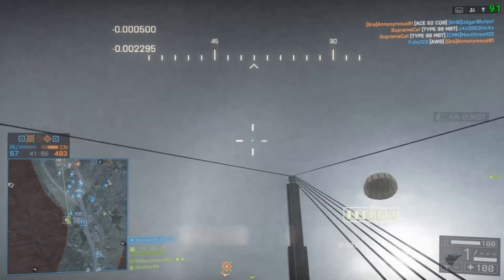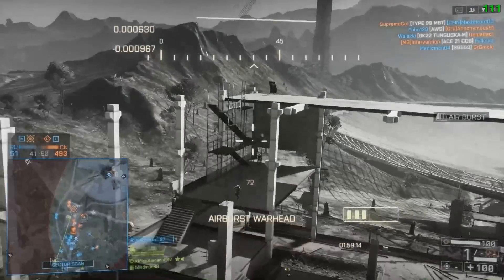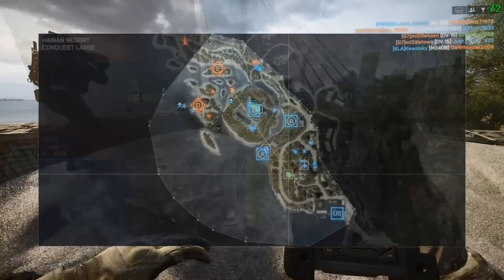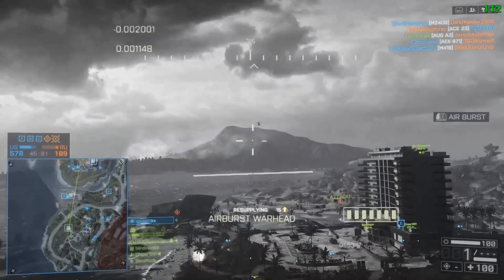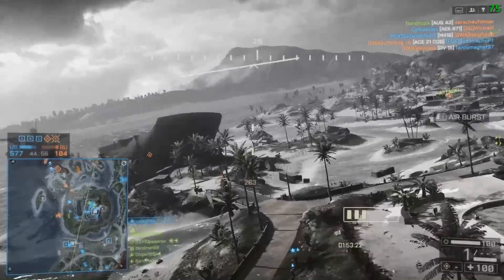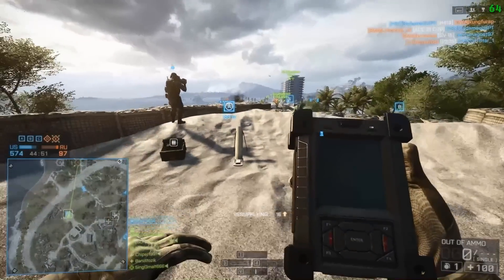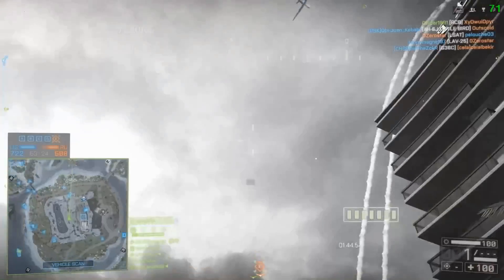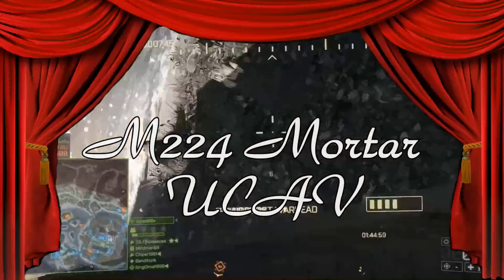Infantry troops should not have weapons that let them sit in the back, not playing the objectives, just launching things across the map to get kills. The U-Cav I believe is fixable — remove the airburst from it and make it so it can't be reloaded from ammo bags. Then you get one shot, you get your kill, fair enough. But the Mortar is irredeemable. It's always been horrible and it shouldn't be in the game anymore. So for those reasons, the Mortar and the U-Cav share the third position on my list.